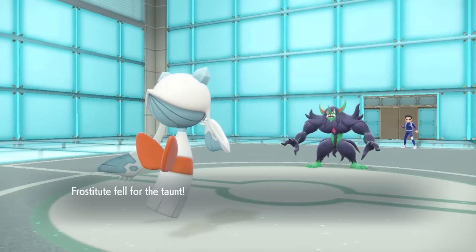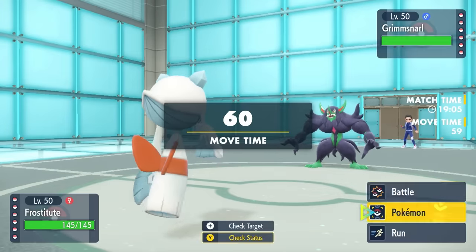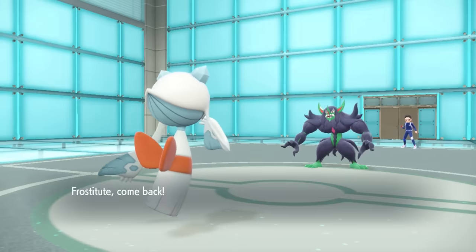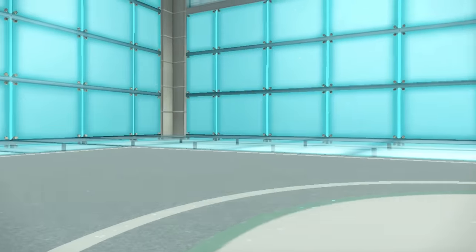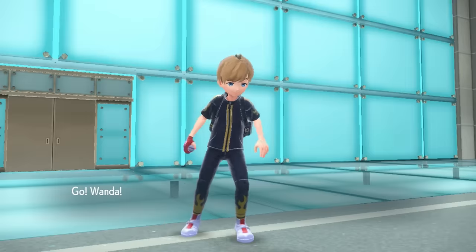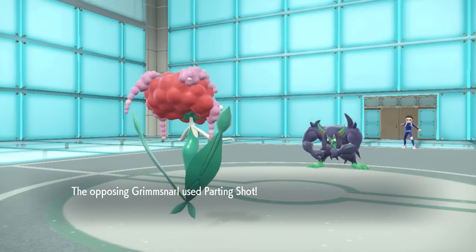I just decide I'm going to go for another layer of spikes. This is fine but I do get Taunted — hey, I already got up my two layers, I'll definitely take that. I do want to try to conserve my Focus Sash on Froslass. I can try to get some cheeky Destiny Bond potential later, and it's good to save that as a spin blocker later on if Tusk does want to come in.